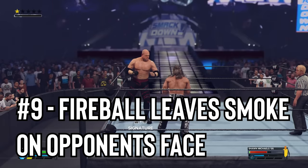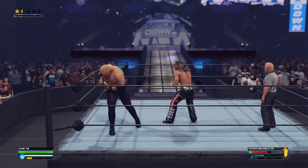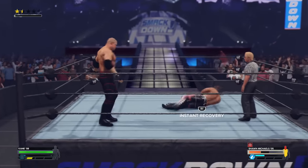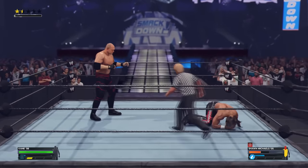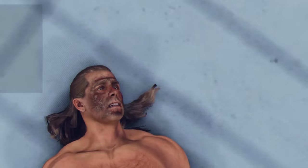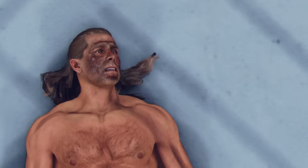Number 9: Fireball leaves smoke on opponent's face. One of the new paybacks in 2K24 is the ability to use a fireball on your opponent. If it's used, you'll notice the superstar hit in the face rolling around in pain. After they recover, you will then see a face that's been slightly burnt, along with smoke around the face.